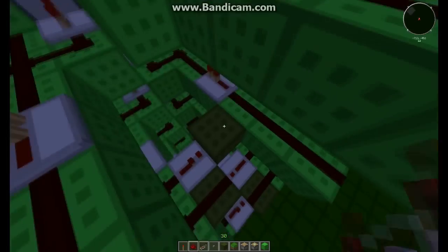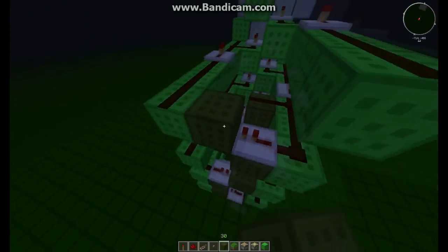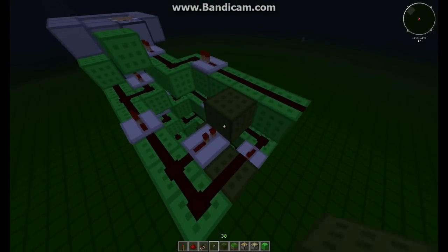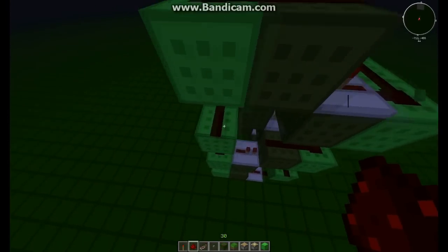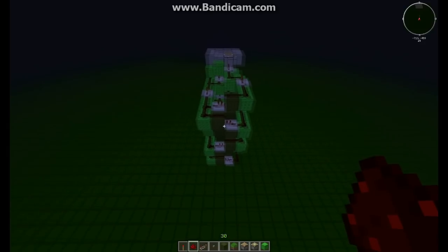Okay, back to the first one. Block, repeater, block, redstone this. Block, repeater, block, redstone this. And you can take these out — you don't really need them. Okay, so dark green circuit — that's pretty much it.